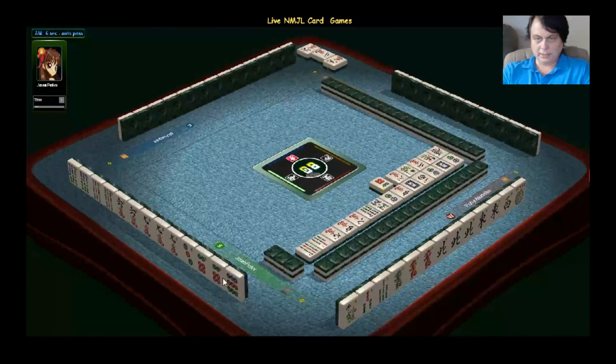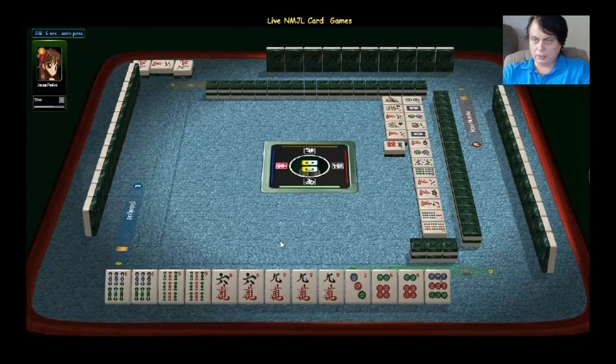She's discarding the six, so obviously she has made up her mind. What is it then? It could be option number three — she's thinking of three, six, nine in the cracks or three, six, nine in bam. I think if she mixed this for option number three, going three, six, and nine.